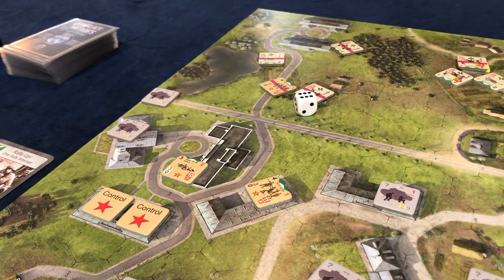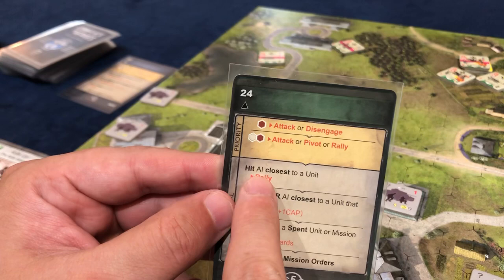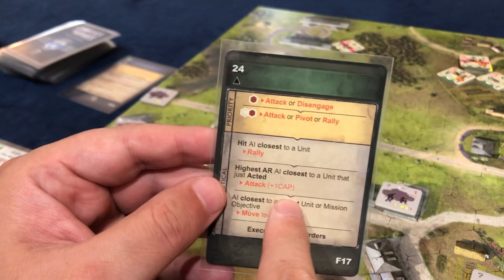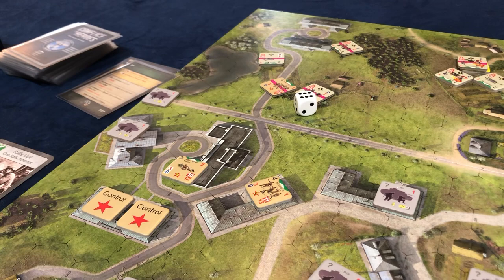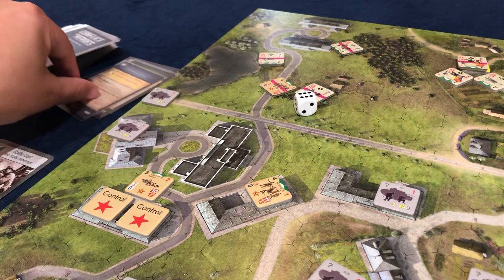I drew the wrong card — let me shuffle that one back in. 2 AP move and we stay active. They go next. There's no attacking happening by anybody. AI closest to a spent unit or mission objective moves towards. I'd say because this one's closest it's going to move towards the objective — that's 2 AP and he is now spent.